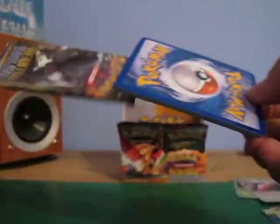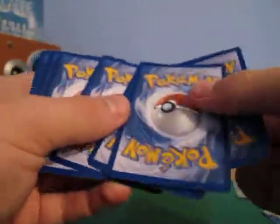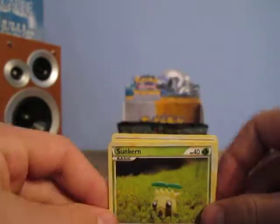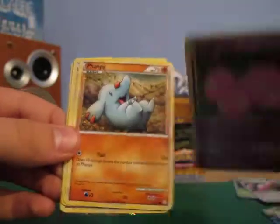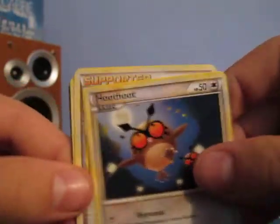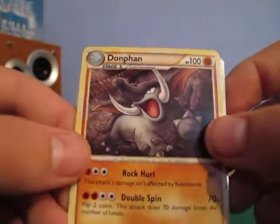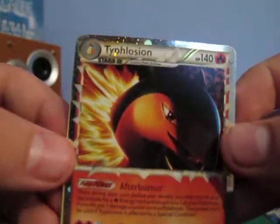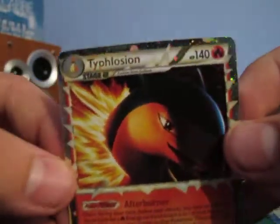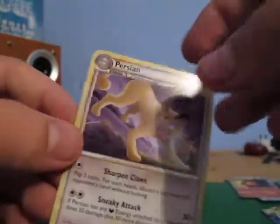Donphan pack — don't think I've got a Donphan yet, actually. Something nice to get one of those. Sunflora, Slowpoke, Exeggutor, Fanpi, Hoot Hoot, Professor Oak's New Theory, Wigglytuff, Donphan — there he is — and a Typhlosion Prime! Nice. I'm not sure if I've got one of them already, I think I might. And a Persian, another I haven't got. So that's good. That's a great one.